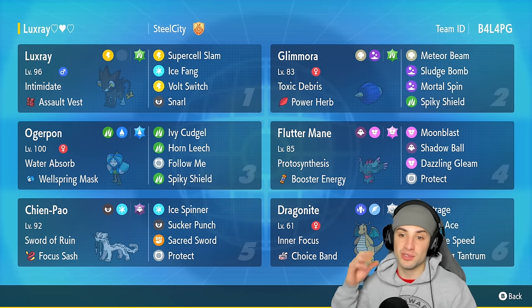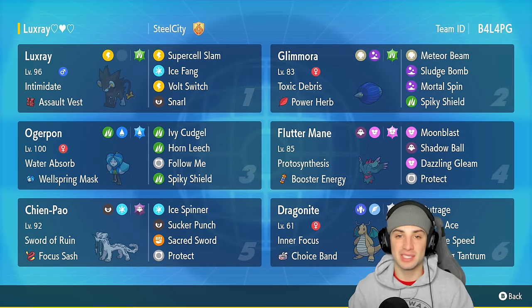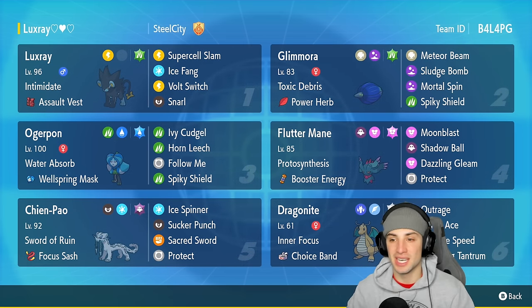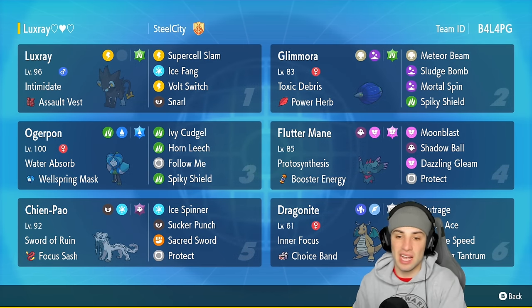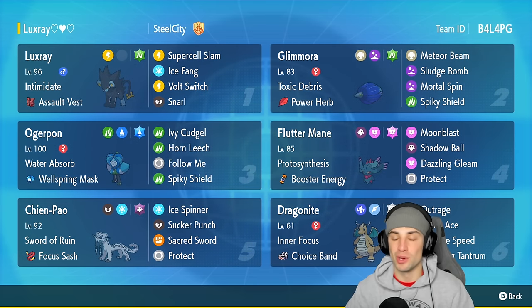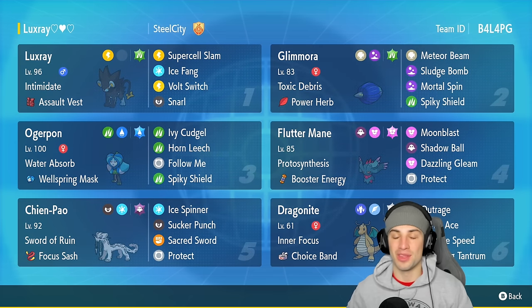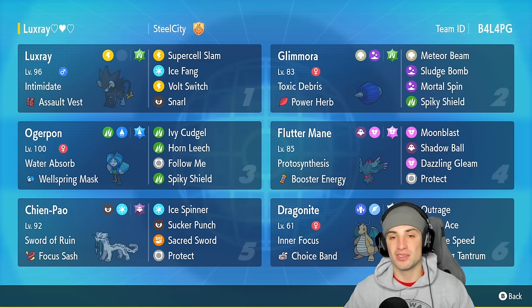Great moveset for us — absolutely love this Pokemon. Alongside Luxray we got Glimora, which I used a couple videos ago, and it is absolutely fire. With Meteor Beam and Power Herb, this thing can get a free special attack boost, a free big STAB move, and most likely pick up a KO. It also has Sludge Bomb, Mortal Spin for poisons, and Spiky Shield. The rest of the team is pretty standard — Shen Pao and Dragonite combo, Booster Energy Fluttermane, and Wellspring Ogrepond.